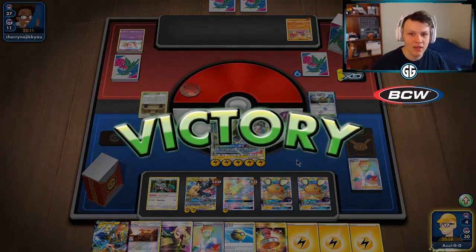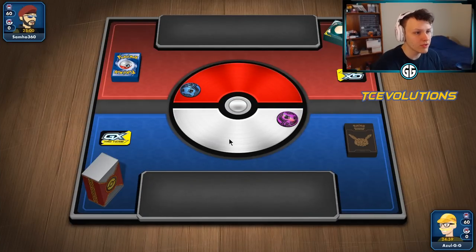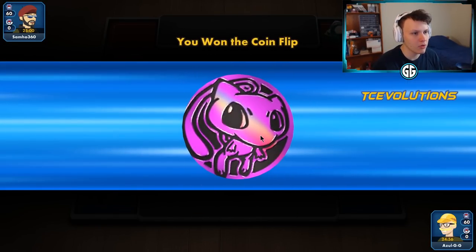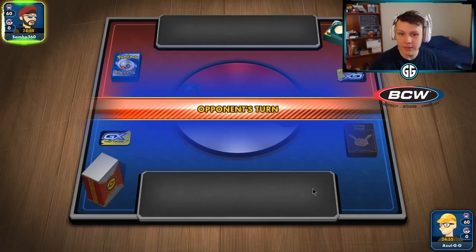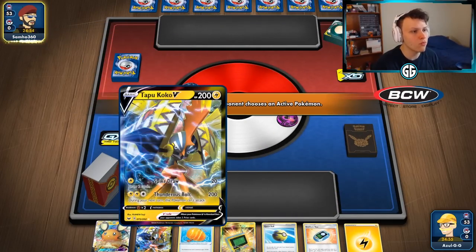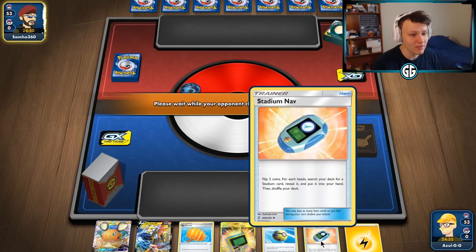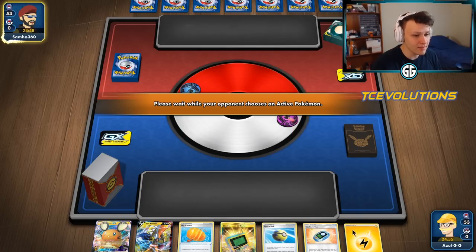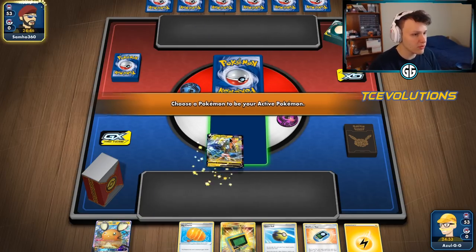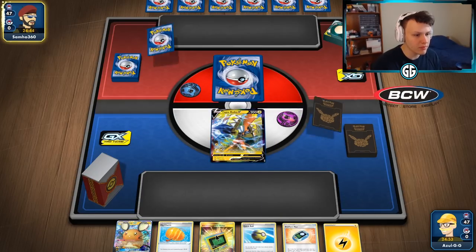Into another game — looking to go second once again. My opponent made a good coin call — we won and we do not want to go first. We want to turn one Full Blitz. The best starter in the deck, the Coco V, and this hand is pretty ridiculous — got the Stadium Nav. This hand is looking good. Quick Ball can find us the Coco Prism, then we have an E-Radar to hopefully use with our top deck.